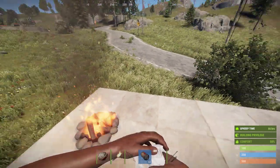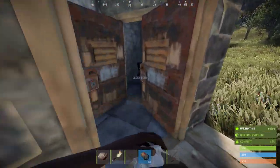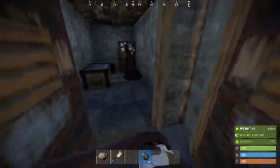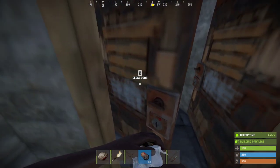Remember as well, log fires are very useful because if you put empty tin cans in them you can get melt fragments. Although I've got this one outside, normally you'd set it up inside your base somewhere so you are nice and safe.